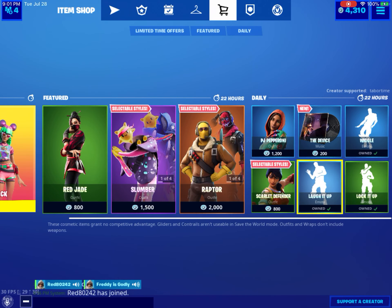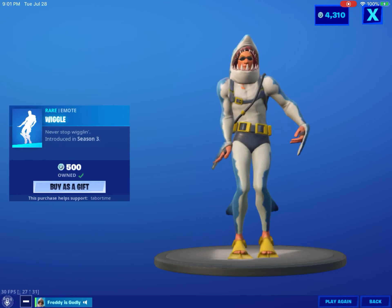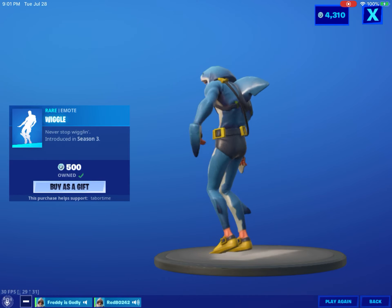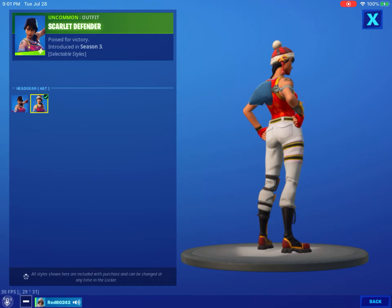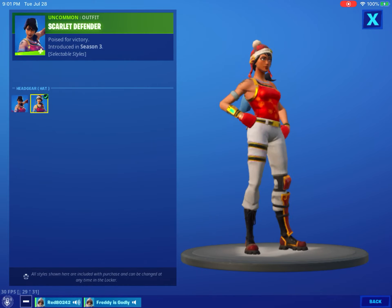Wiggle — every single emote, I don't have wiggle. Wiggle. Scarlet Defender — this one has styles. It's pretty good since it has selectable styles. I kind of like Red Jade better.